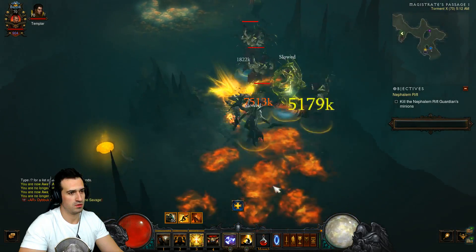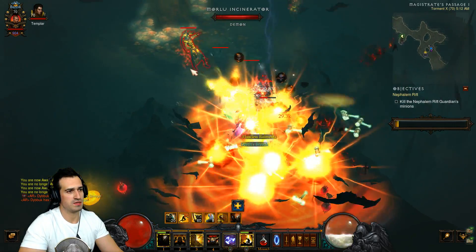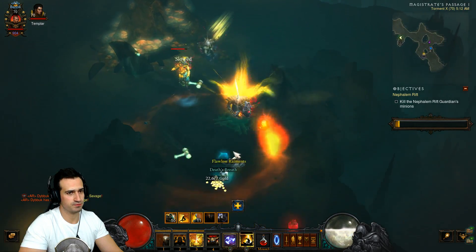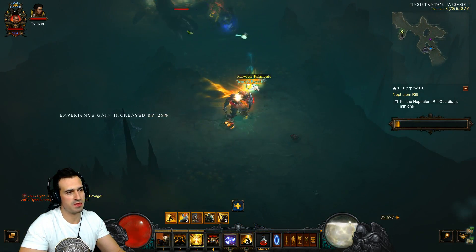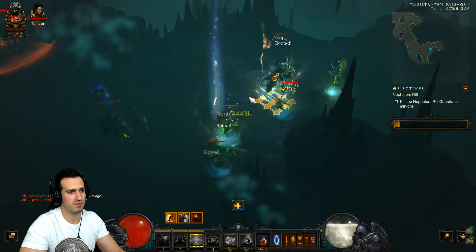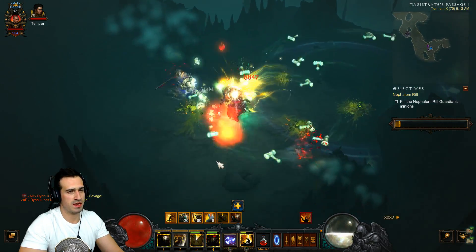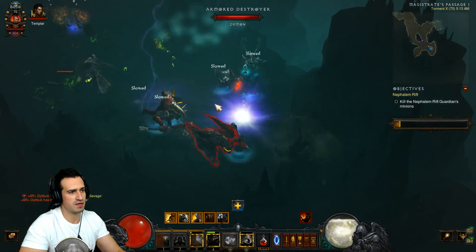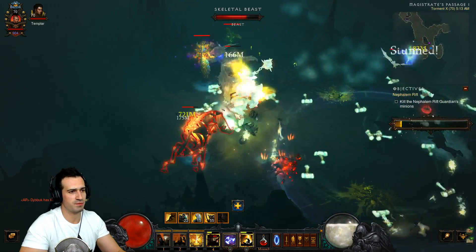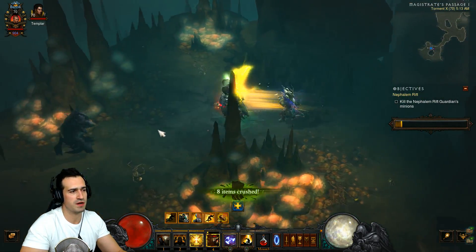We're just doing the regular Nephilim rift here, as you can see — pretty goddamn powerful. Pretty goddamn powerful once you get used to regenerating your wrath and surviving. This is really, really OP. I'm actually really impressed with this build and with this set. The key is wrath regeneration, cooldown reduction, and definitely survivability. I'm using Unity at the moment for survivability — it is a bit squishy, especially if you're going Torment 13 or greater rifts.